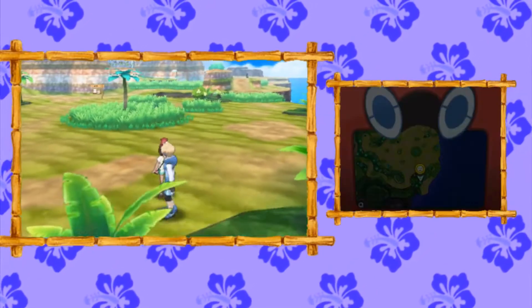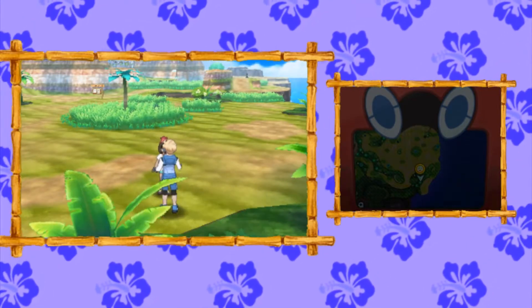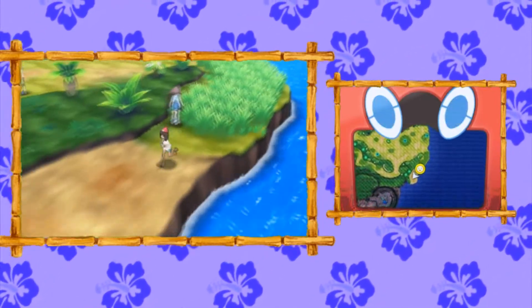Starting on the south side of Pony Plains, you can talk to this trainer over here. He's the route kahuna, and you need to defeat all trainers in the route to be able to battle him. If you beat him, he'll give you TM-60 Quash.